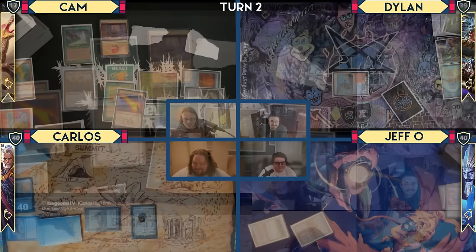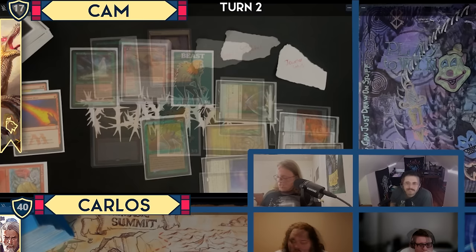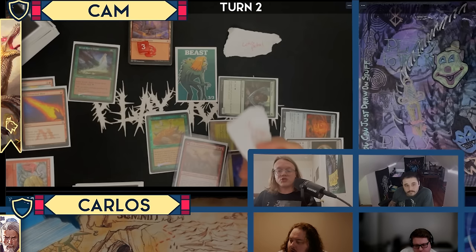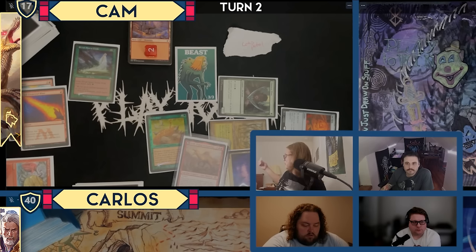Now I'm really happy with this Elvish Spirit Guide. I can only do creature things — so let's exile Etali for 8 red mana. I'll use 5 of it, going down to 3, and cracking this Jeweled Lotus — giving it back. It costs 9 altogether so I have to go down to 2. I paid 3 plus 6, which is 9.